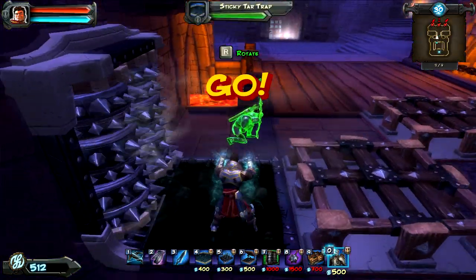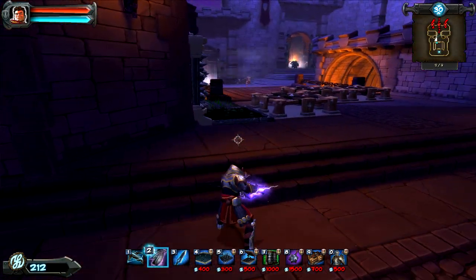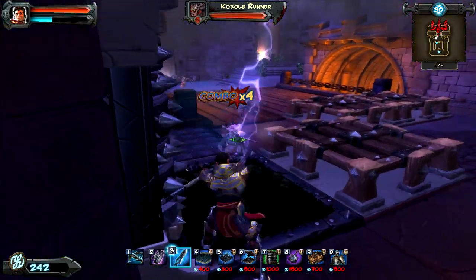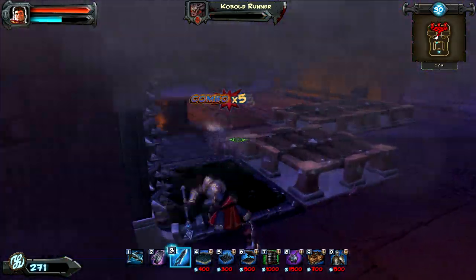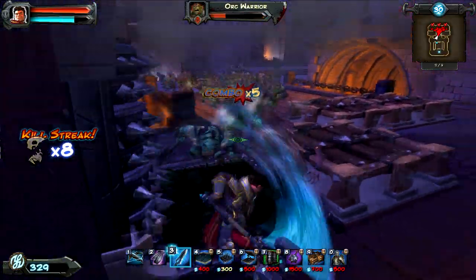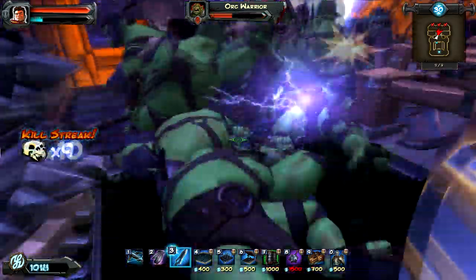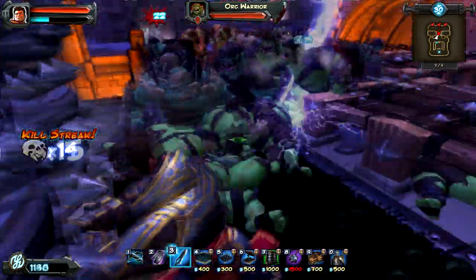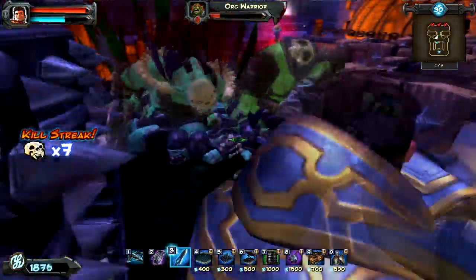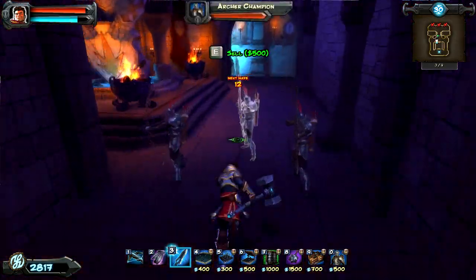I'm going to put a little spike trap there. Just do your best to keep the lightning storm so the edge of the cloud is right where they're going to be stepping onto that tar and spikes — you know, they're going to get zapped by lightning far outside of the kill box. Because on Nightmare the lightning doesn't one-shot them, but on War Mage it does, so be a little more conscious of that.